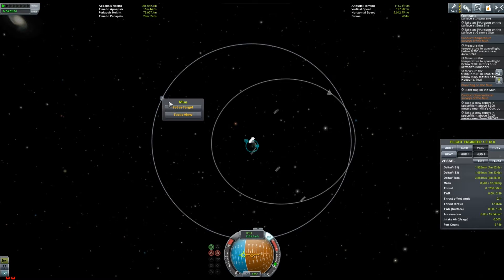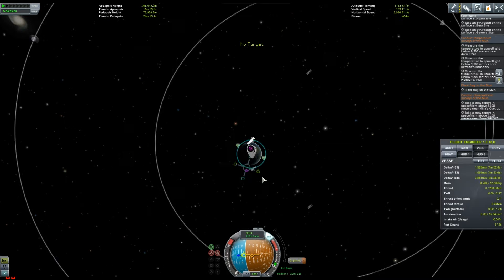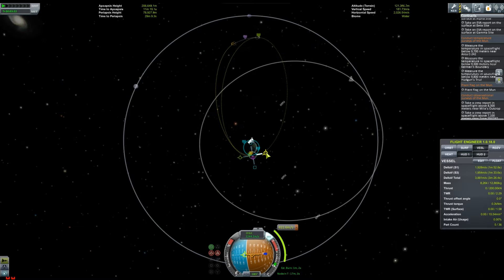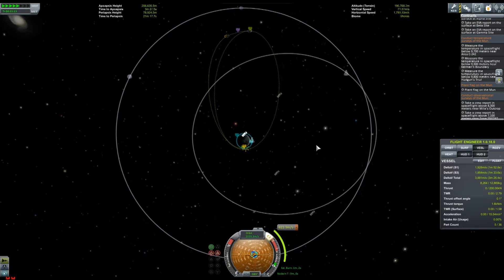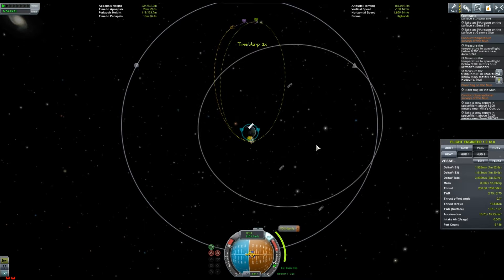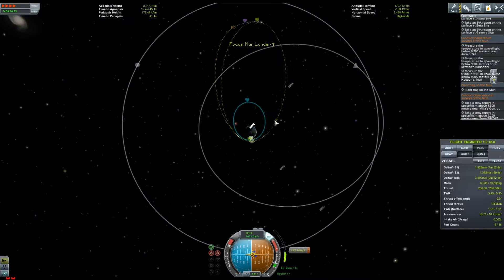I'm doing another burn right here. I need to find a maneuver that will take me in direct contact with the moon, so I expand the green markers there. Thankfully the moon is in the same sort of planar orbit — correct me if I'm wrong — but essentially I don't need to change my degree of orbit around Kerbin to create a stable approach towards the moon. So here we go on our big massive central rocket, just trying to get an encounter with the moon.